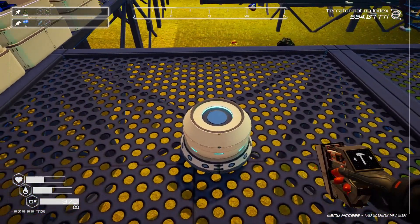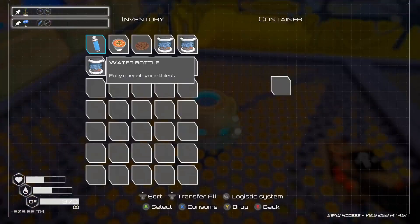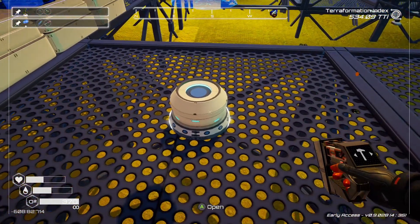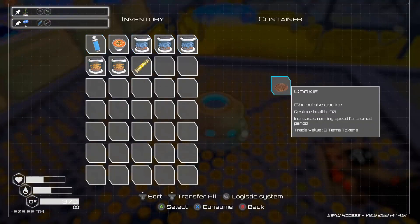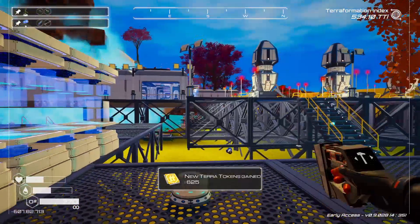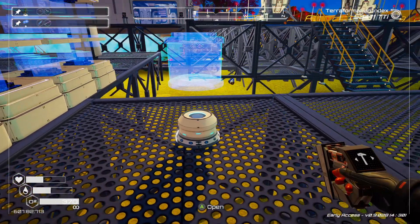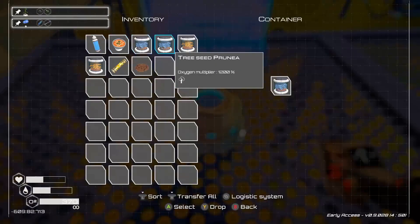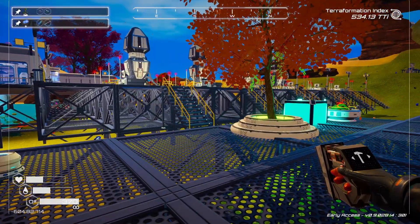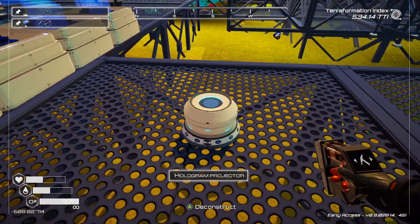Oh, what do you project - can we access you? Oh we can! Let's project a cookie. That's funny. I'm not really impressed with it though. How about a tree - can we project a tree? Oh, it just projects that. I don't know what I want to project. If it projected something better - let's take you apart real quick and move you somewhere else.